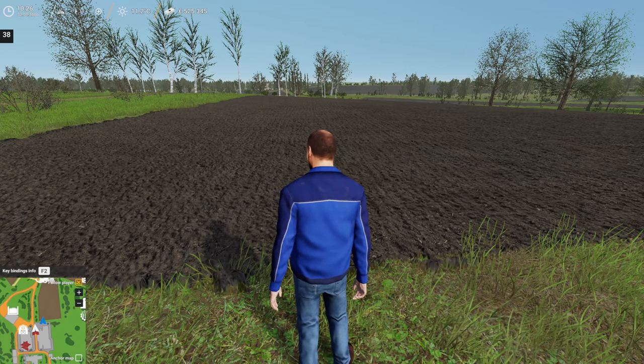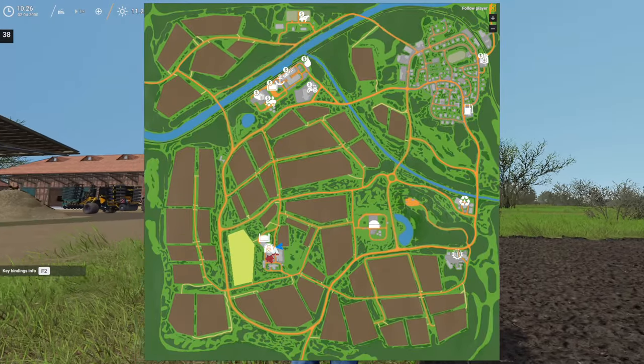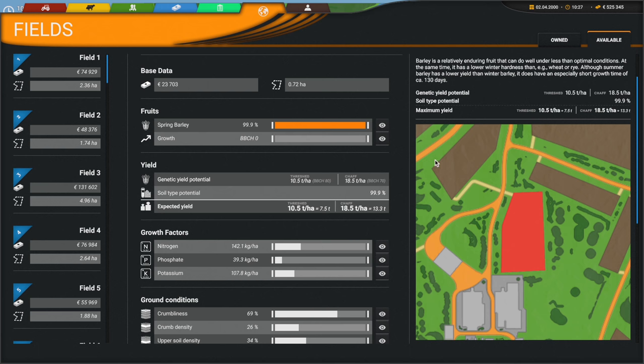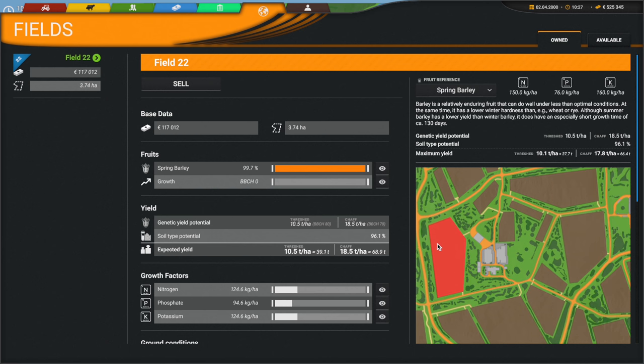We've got barley on this field we planted last episode. I was going to check the fertilizer status — let's go back to field 14. We might fast-forward time this episode and get to do some harvesting. Fertilizer-wise, nitrogen is at 142; we want 150, so we're pretty close. Phosphorus we want 76, so we're a little low there, and potassium is also a bit low — the planter was supposed to put down fertilizer, so I'm not sure why.